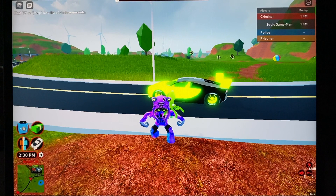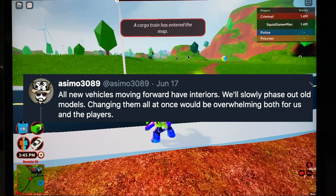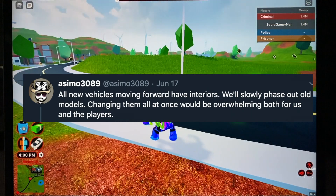Asimo did say that he wants all of the new cars to have interiors and he's gonna phase out the old ones. I think he should make all the cars that people use have interiors. Maybe not get rid of the old ones entirely - maybe replace them with interior versions, like the Lambo which a lot of people use - but he's probably gonna get rid of vehicles that no one really uses.